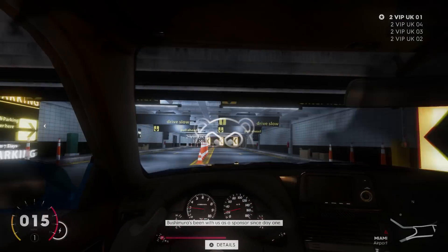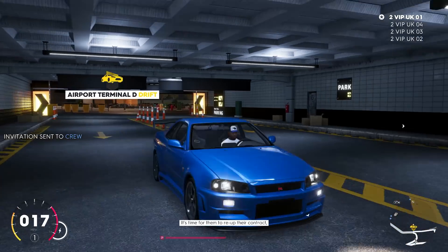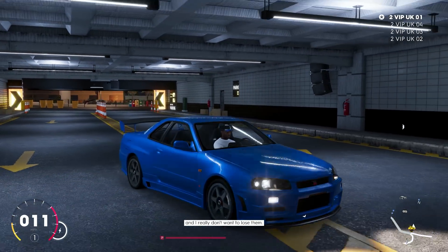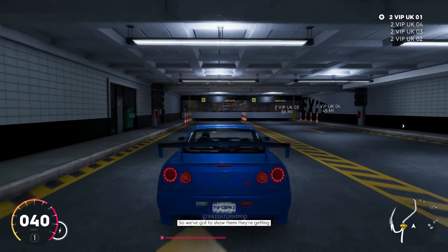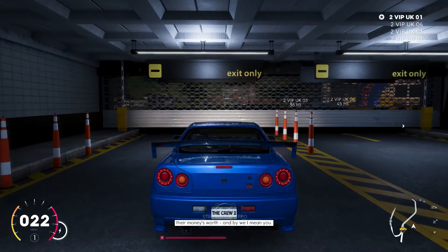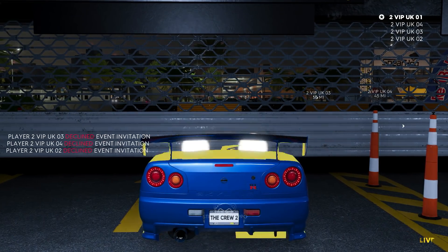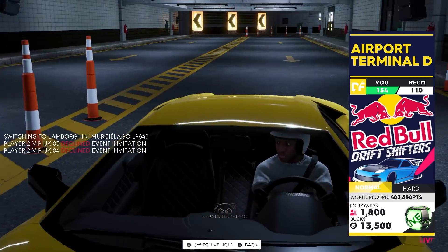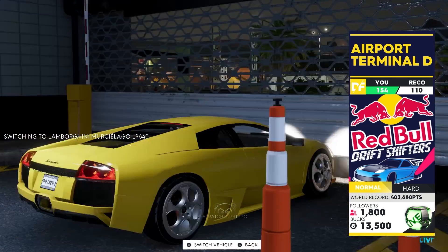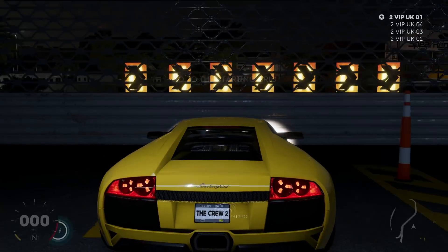Welcome to a new video. Today we're going to show off some drifting gameplay, because I haven't actually seen many people cover the drifting in this game, which is quite weird because it's really fun and really improved from the last game. I've got drifting gameplay with more than one car — some with this Murcielago and also with a 370Z.